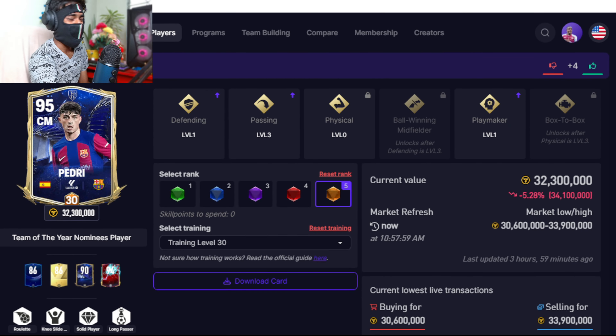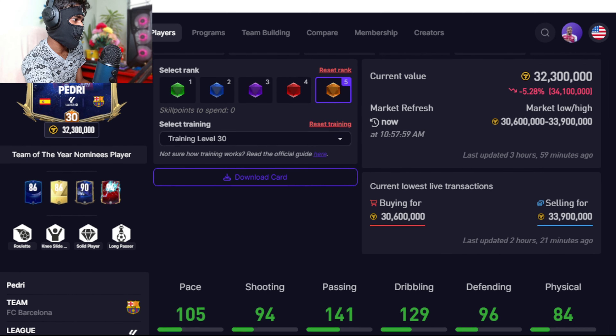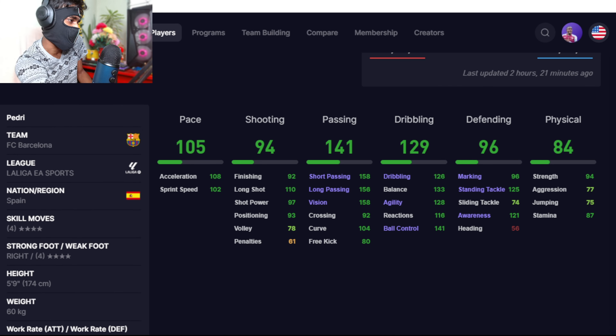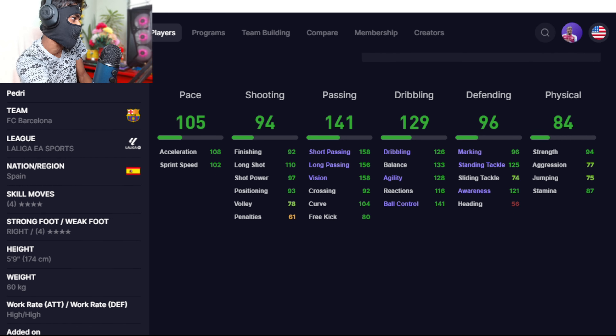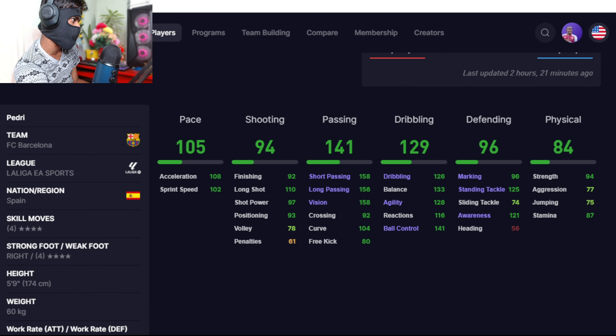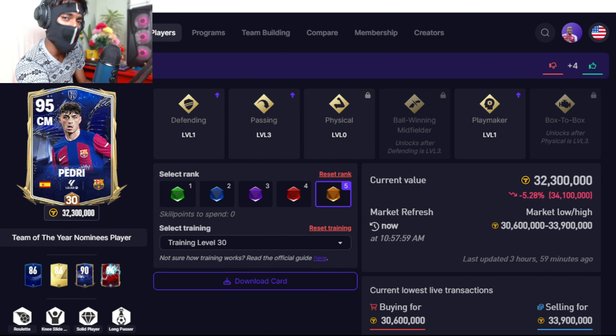The cheap beast replacement for number four is Pedri. He has a similar dribbling ability with amazing ball control. He adds an all-round capability with high defending work rate, high attacking work rate, four-star skill moves, four-star weak foot, and long passer trait. He's a solid and cheap card — the important thing of all.